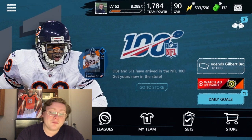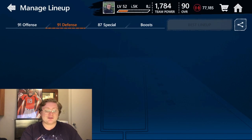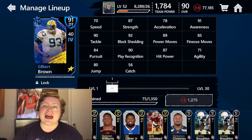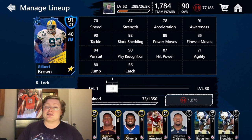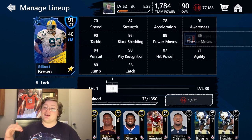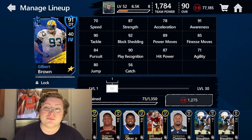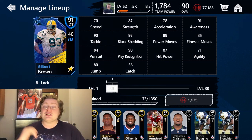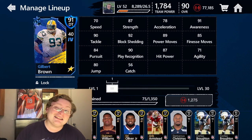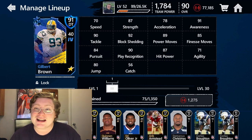Let's go back over to Gilbert Brown and take a look at those stats one last time. This man is one of the superstars on our team. 92 block shedding — we didn't really get to see a lot of that because he was blocked up pretty hard against those Redskins offensive linemen. We did see his 90 tackle and 87 strength on display — he slung Case Keenum to the ground twice. Gilbert Brown is an amazing player in Madden Mobile and an amazing player in real life. So if you need a better defensive tackle on your team, I highly recommend Gilbert Brown. I'll be having him on my team for quite a while and am very excited to see him rack up even more sacks in future games.